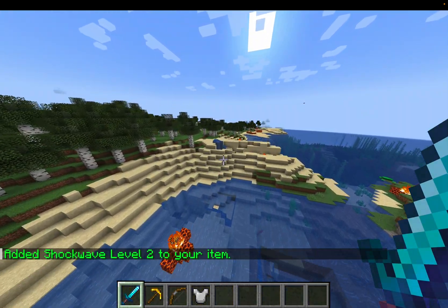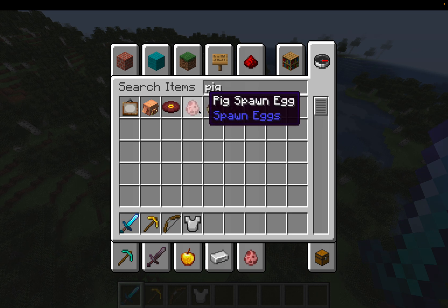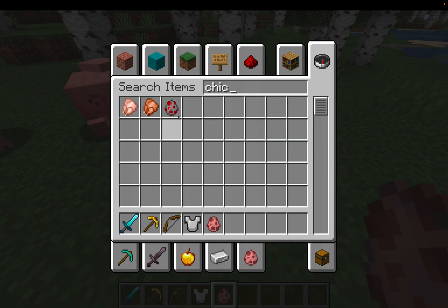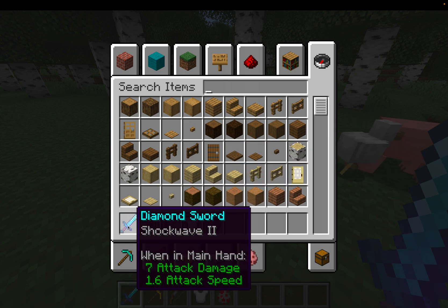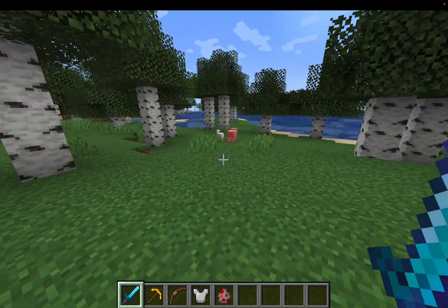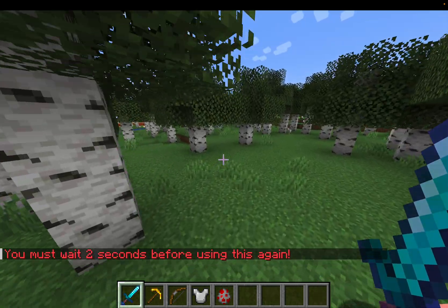This also works on players, but I'm going to find some mobs — I'm just going to spawn some pigs and some chickens. Depending on the level of Shockwave, it'll push them back farther and have a wider range. If you go ahead and use this, you can see they just kind of get pushed back. It does have a cooldown, but that can be changed in the config YML.